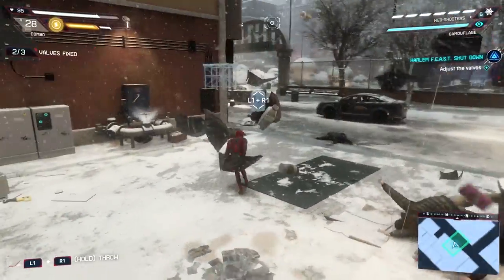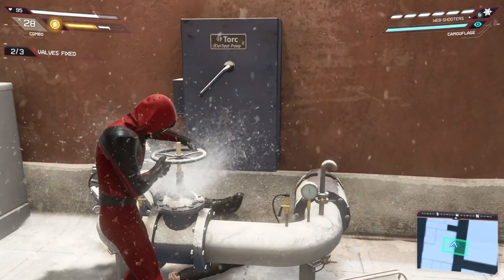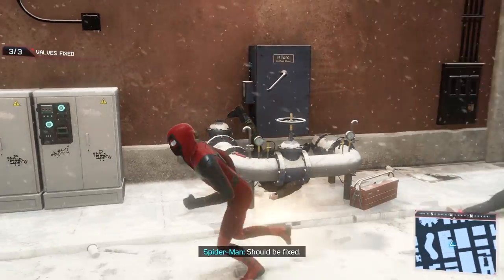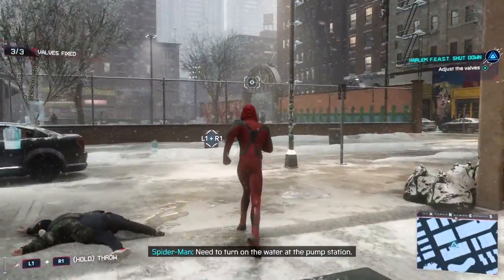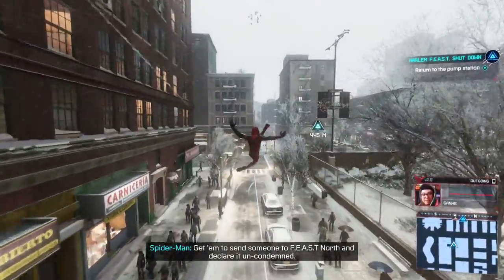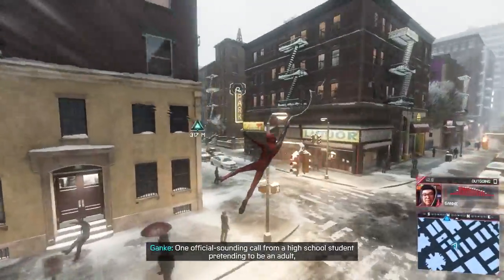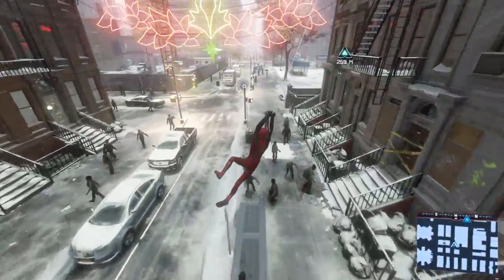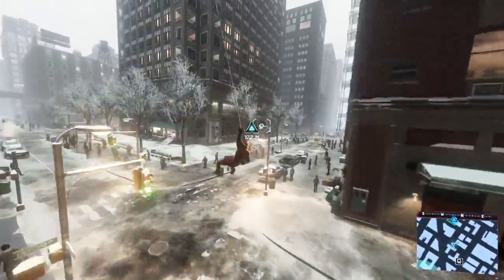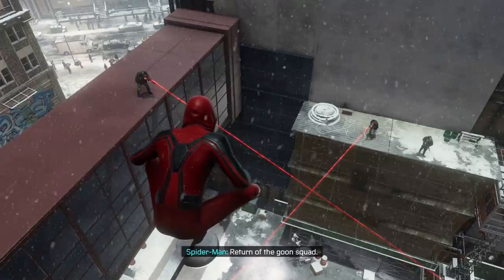All right, we got them all I think. Now for the pressure valve — should be fixed. Need to turn on the water at the pump station. Hey Ganke, can you call the city? Get them to send someone to Feast North and declare it uncondemned. One official-sounding call from a high school student pretending to be an adult — coming up. So if I'm not mistaken, we have this mission then one more, but I'm gonna save that one until after the next main mission.